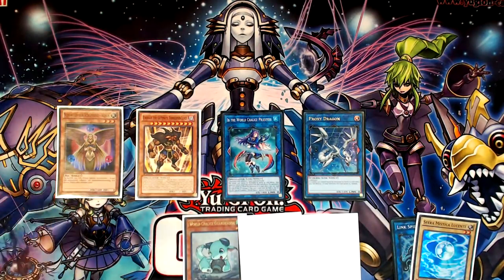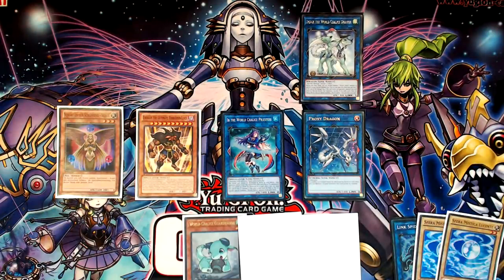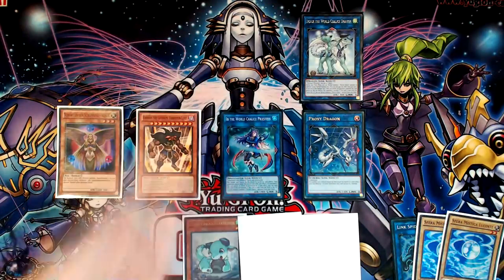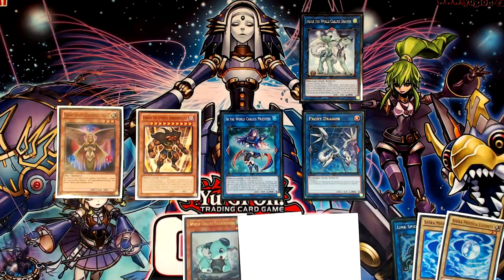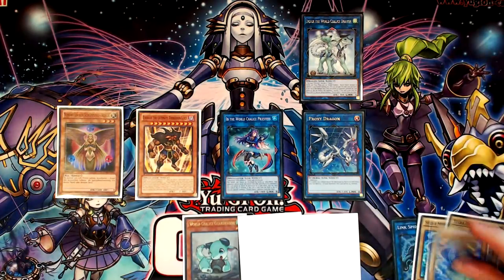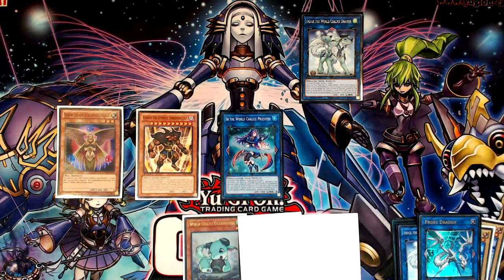Then you use Venus's effect to special another Shine Ball from your deck, and link it into an Mduck — but your Mduck goes in the extra monster zone that you just got the Link Spider out of. This is how we get the other World Chalice name up here without committing to Aurum, because we don't want Aurum used to make Saryuja. That would mean using extra materials — Ebe and Aurum plus two monsters making Saryuja with effectively six monsters instead of four. We want to maximize card economy. So you use Venus's last effect for another Shine Ball and make it into a second Mduck, because the Proxy Dragon opens up the slot. Then you link those into your Ningirsu.